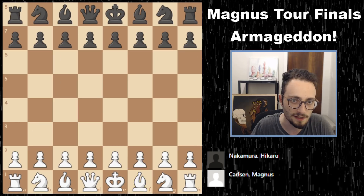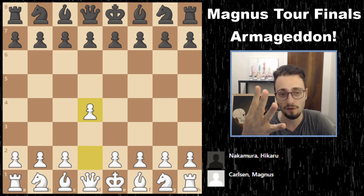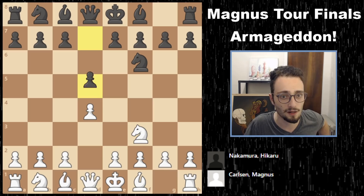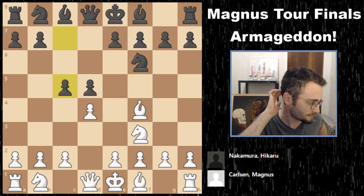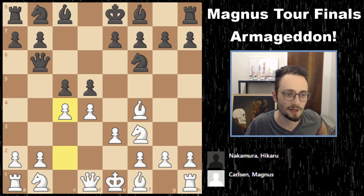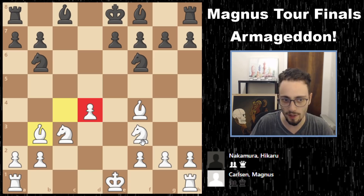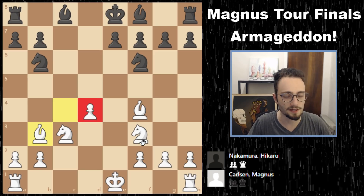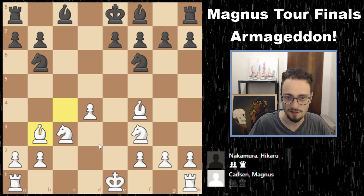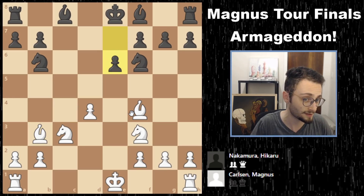Game number four: we get d4 from Magnus. You know we have an Armageddon, so you know this one was also a draw. But it was pretty exciting — we got a London. The best way to play against the London: early c5, e3, queen b6, and an early c4. The players get out to a queenless middlegame position. White has an isolated pawn, and an isolated pawn is a lot better when you can push it through and surround it with pieces. It becomes a weakness the more pieces get traded and when you can blockade the square in front of it.